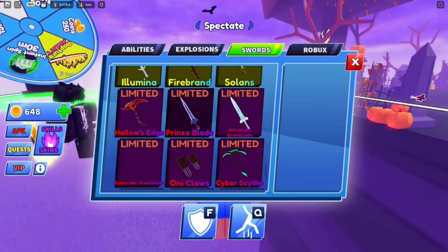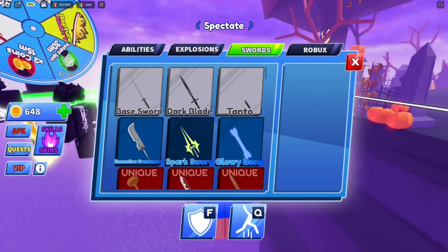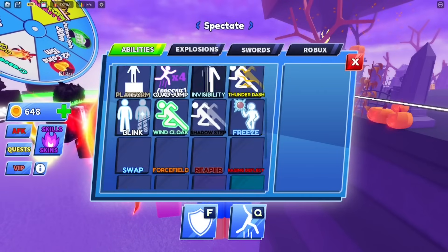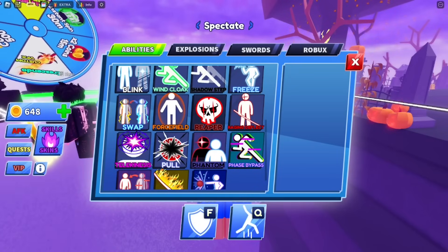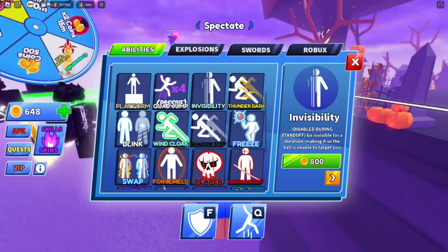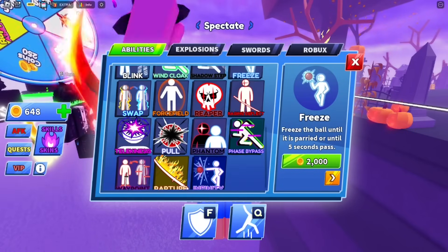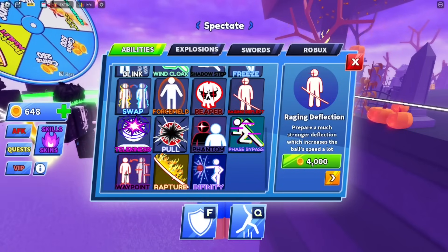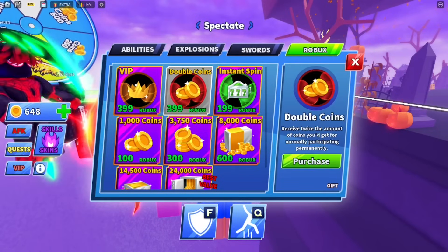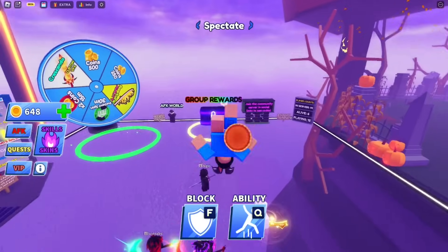I'm also giving away free sword skins and free abilities. For the noobs who don't have any abilities, I'm giving away instability, thunder dash, quad jump, platform, blink, freeze, raging deflect — just like, subscribe, and comment your username before we get started with the codes.